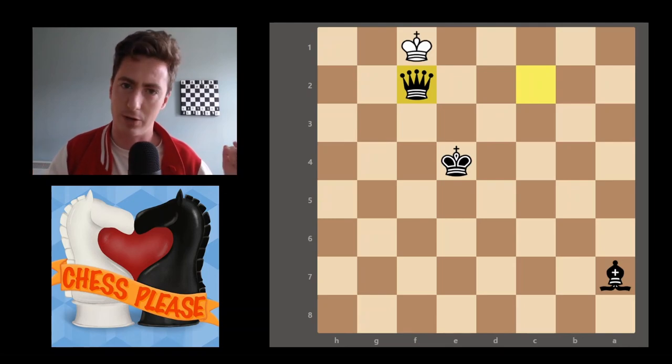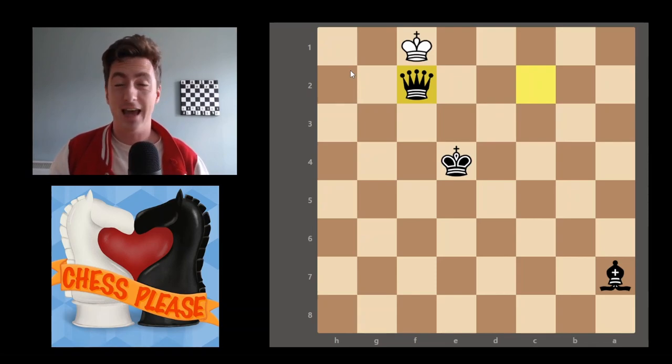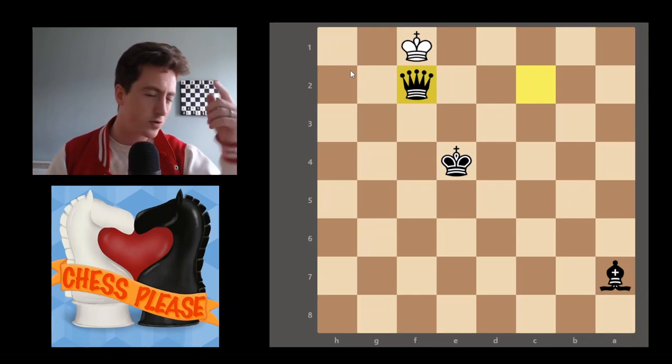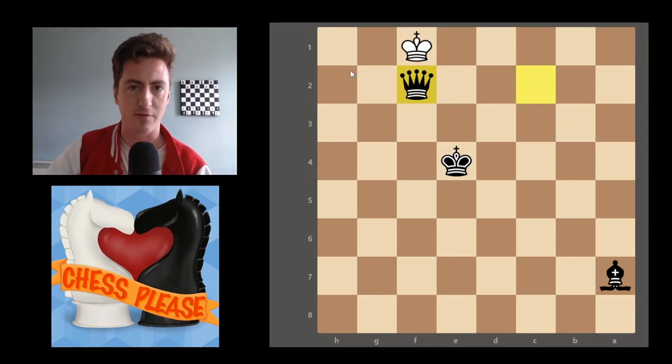So those are three examples of Zugzwang: we had the simple rook and king, we had Morphy's Puzzle with the Rook A6 beautiful manoeuvre, and then we had my little dinky example which was a lot of fun — I was happy to finally use Zugzwang in a game. Hope that all makes sense and the concept is clear. It's probably more fun and interesting to know than it will be a big tactic to use in your games, but file it away and you never know when it might come in handy. That's all from me today folks, hope you have a good one, take it easy.